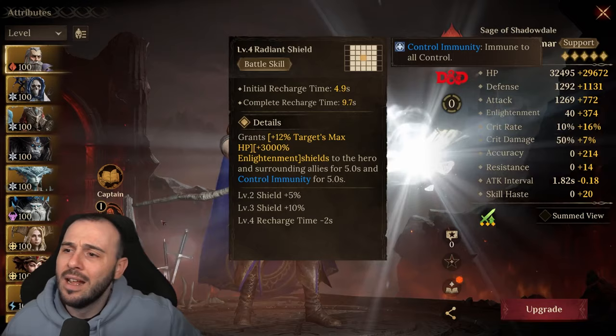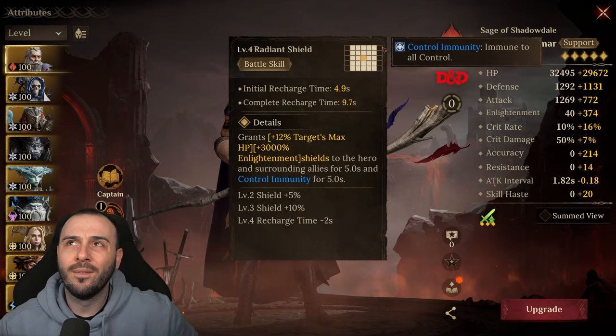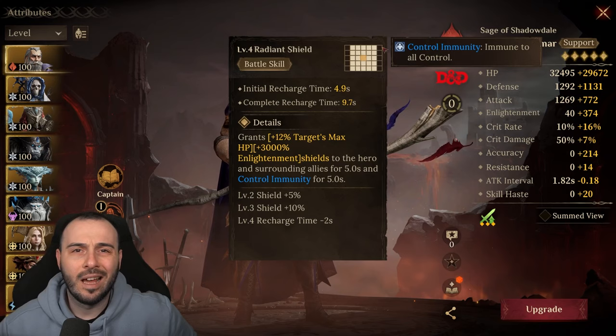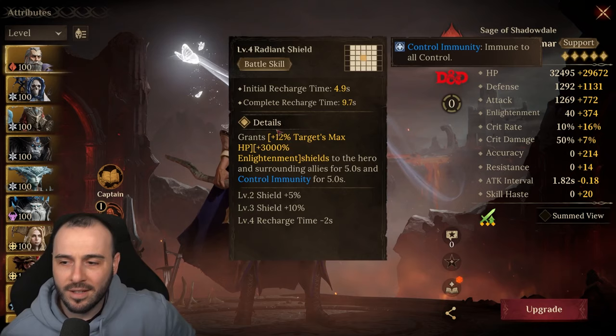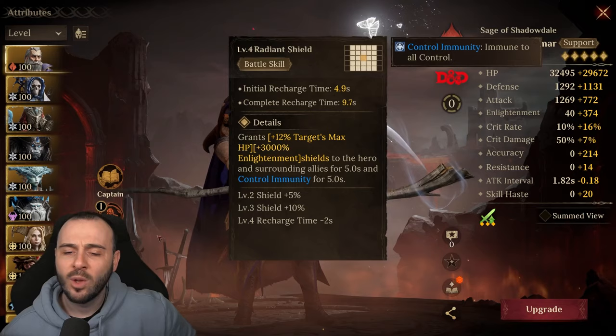He doesn't cover the entire area with the battle skill. It's not necessarily the end of the world — I feel like 4 Arena is going to be a bit more effective for the Pillar of Trials and the Fae Mander. When you're using melee heroes, jumpers and stuff like that, I really wish they would make this cover the entire area. It grants a 12% target's max HP and 3,000 Enlightenment shields to the hero and surrounding allies for 5 seconds, plus control immunity. Control immunity is going to be super powerful for Arena and for some particular bosses like Fae Mander and Killer of Trials.